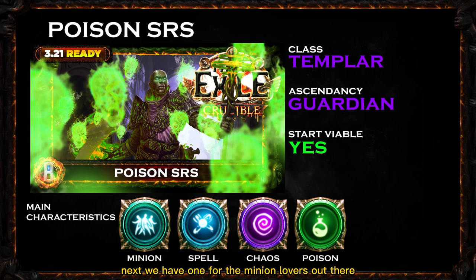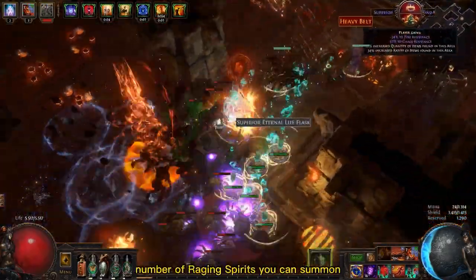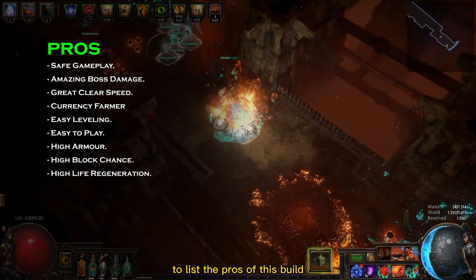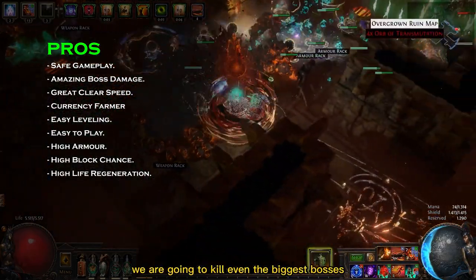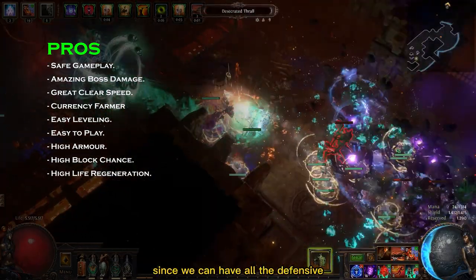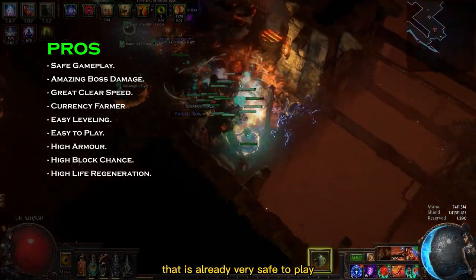Next we have one for the minion lovers out there — the Poison Raging Spirits Guardian with the Templar class. This build takes advantage of the high number of raging spirits you can summon to stack an absurd amount of poison on your enemies. To list the pros, I would start with its boss damage. Once the build is complete, you are going to kill even the biggest bosses in just a few seconds. The survivability is also amazing, since we can have all the defensive layers of a Guardian on a minion build that is already very safe to play.